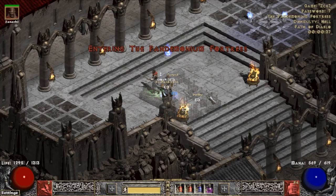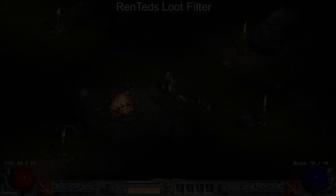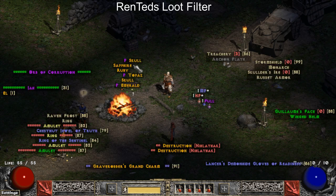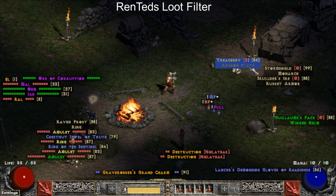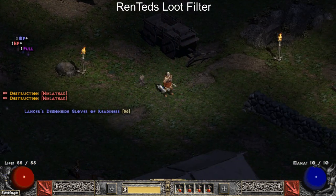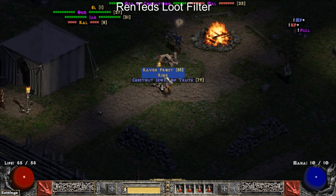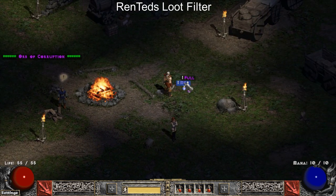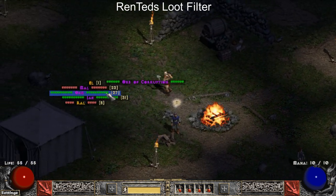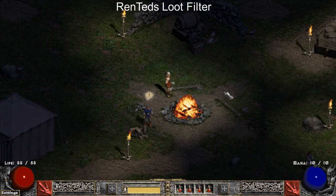Now that we have loot filters installed and good to go, let's take a look at the differences between them. These are not in any particular order, however I did group them into categories of all-around, crafting, lightweight, or end-game focus. My first one on the list in the all-around category would be Rented's loot filter. With this loot filter, runes and jewelry are very visible, keys are visible, it shows sockets on uniques, does a good job of pointing out the higher end uniques, and overall is a very good loot filter to use for general purposes or anybody that is rather new to the game.